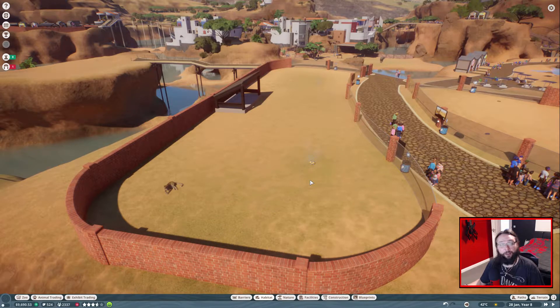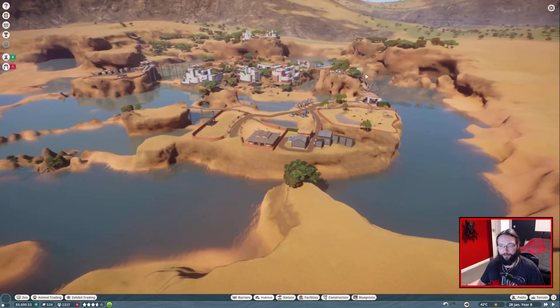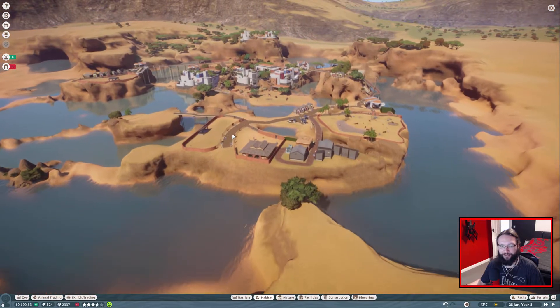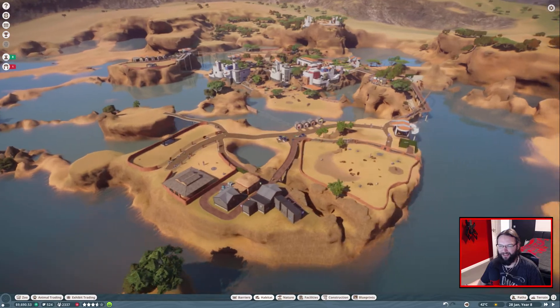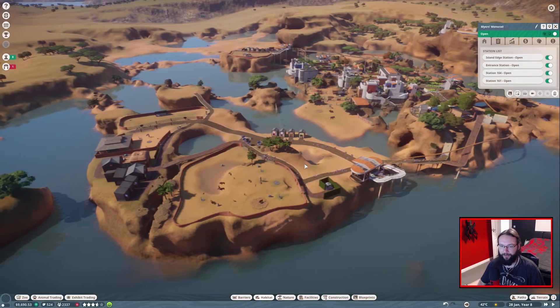Hello there, ladies and gentlemen, you're back with Deck and today we're playing some more Planet Zoo. So last time we built the monorail thing going all the way around the edge, and I deleted it between episodes because it wasn't working. These are all back to shuttle mode now, which should get people to and from where they're going a little bit quicker.